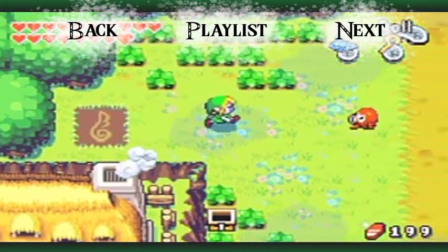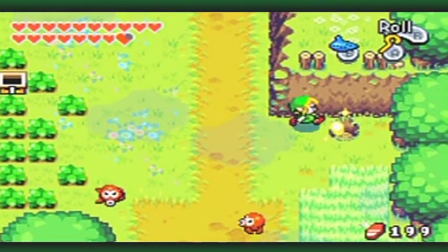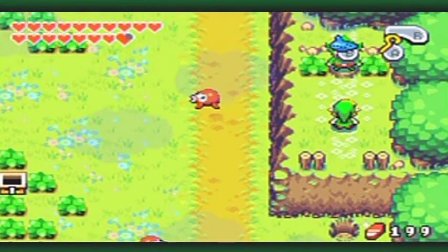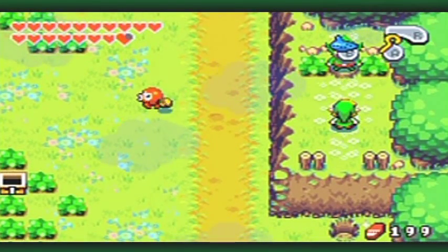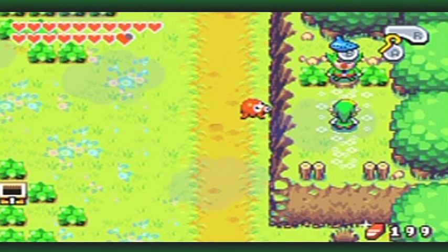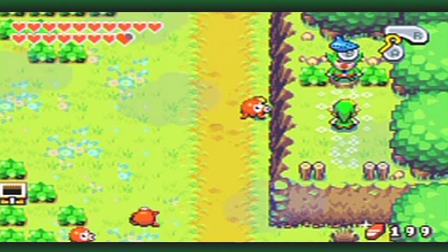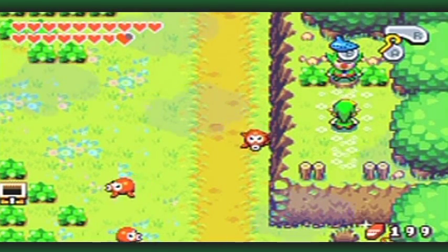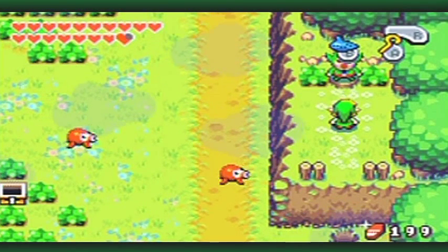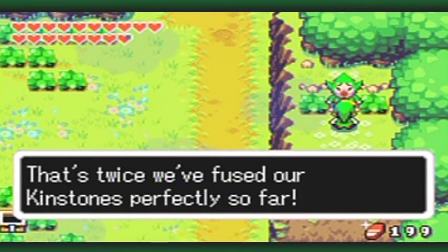Hello everyone, and welcome back to the walkthrough. I have a hunch as to a lead on how to get the kinstone fusion that I am missing, or at least I think I'm missing. The reason why I'm over here by Tingle is because I'd like to show you something. If I have calculated correctly, he should say that there are four kinstone fusions left. I didn't really mention this earlier in the walkthrough because I've been keeping track, but Tingle here will tell you how many kinstone fusions you have left to do.